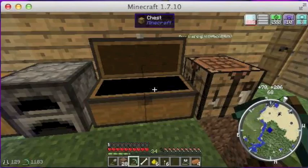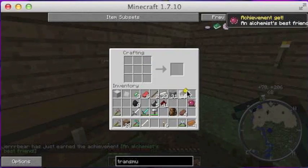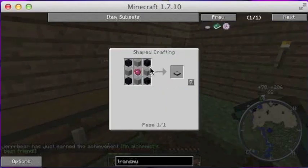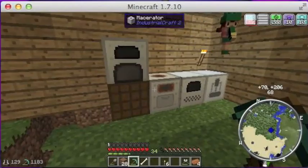We'll need a diamond, which is no issue, and some redstone, which we already have. I think it was four redstone like this, and then four glowstone around there like that. Was I correct? Yes, I was. So what we want to do is make ourselves a Transmutation Table.